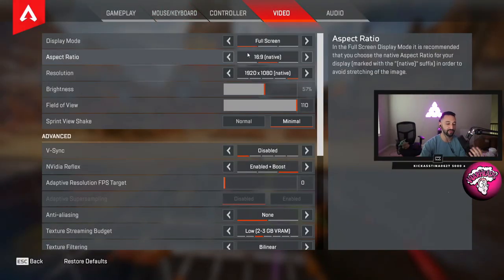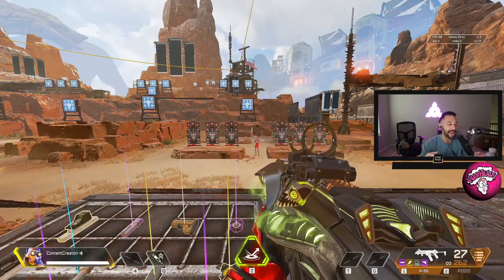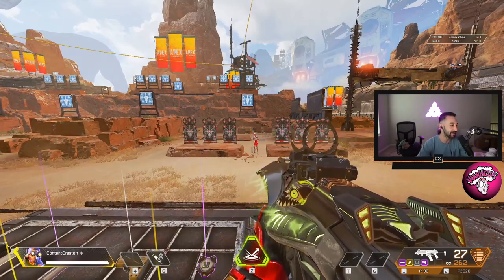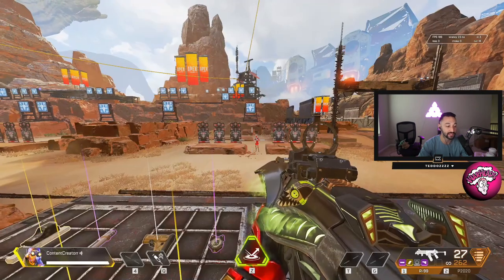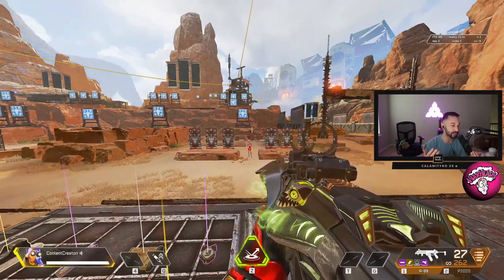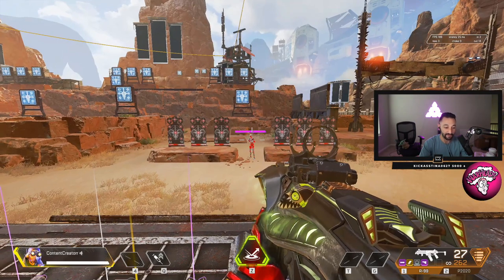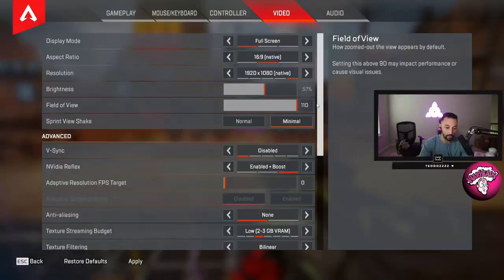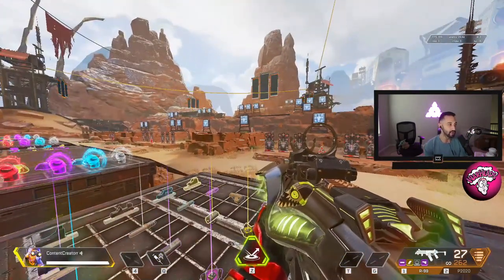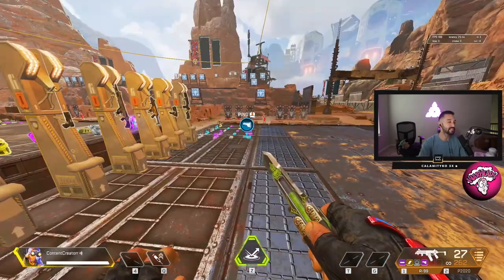Tip number two: FOV. It's a little bit of preference — I've seen a lot of players play at 100, and some say it helps with their aim. Personally, the reason I have 110 FOV is the higher the FOV, the more information you see. If you're shooting somebody right here at 90 FOV, you can't see what's over to the side. The whole point is now you can see targets to your left. More information. Move your FOV to where you want it, then tinker around with your sensitivity.